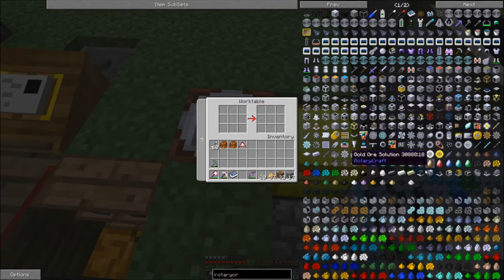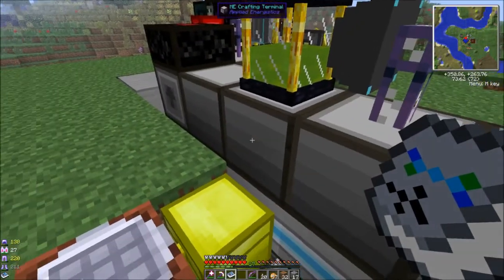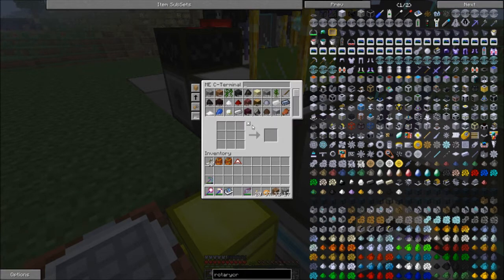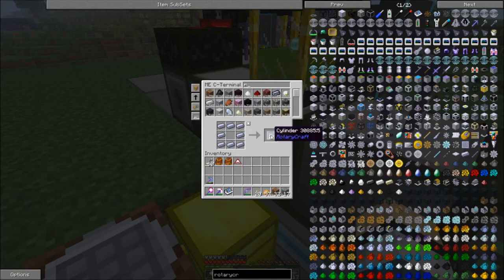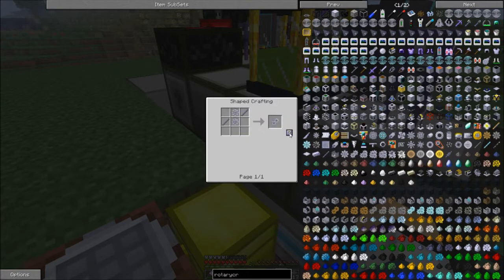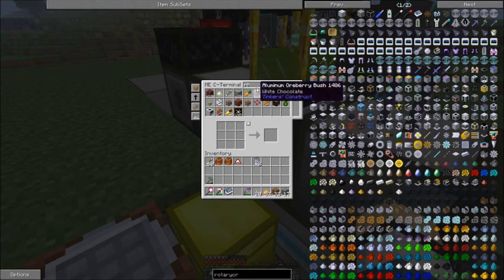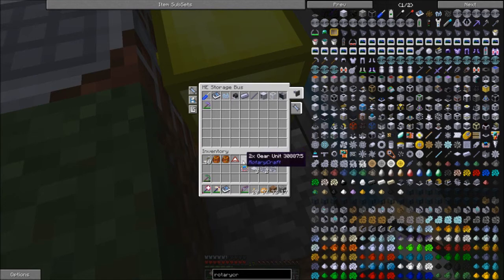RotaryCraft has a motor that runs off just RF or MJ, but that seems kind of weird so I don't really want to do that. This thing needs some cylinders — two of these. The recipe makes two, perfect. And we need some two-times gears. The main reason I made a bunch of these components is I have to make them first, and then I can tell the storage bus to just store all these things in the chest. So if I make any of this stuff when I'm crafting, it's going to go into this box, and from this box I can just take all the stuff I need.